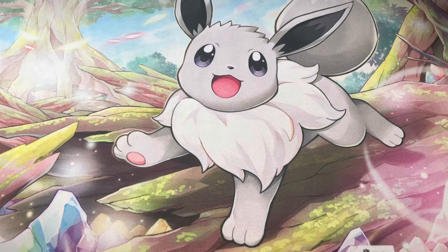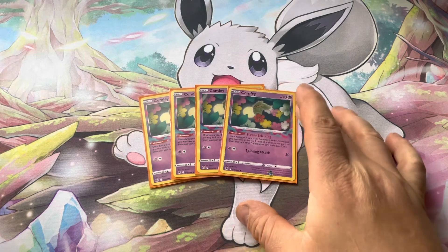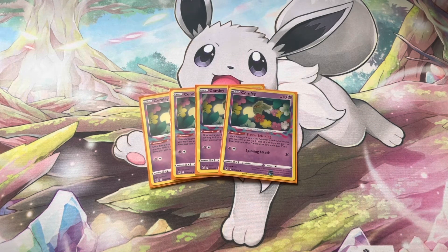Let's get into the deck profile. We start with Comfey. Comfey is there for its Flower Selecting ability: once during a turn, if this Pokémon is in the active spot, you may look at the top two cards of your deck, put one into your hand and the other into the Lost Zone. That's really the whole point of this deck — using the Lost Zone with numerous abilities and trainer cards that take advantage of it.